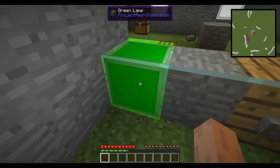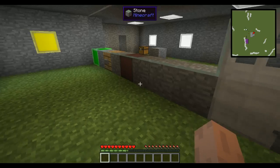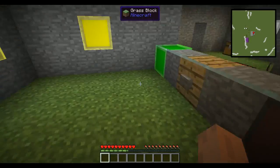We can also see the green lamp is turned on, which means we started the puzzle, and this door here closed. That means we can't go back into the puzzle area to interact with the puzzle while it's running. So that's important.